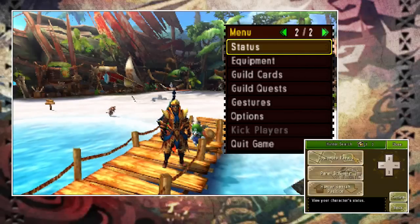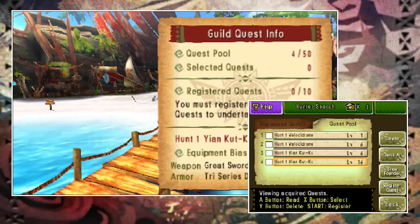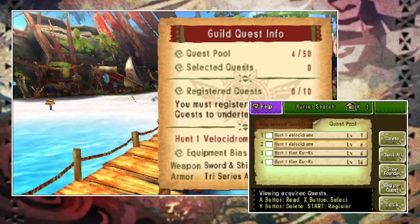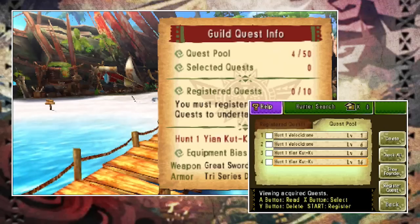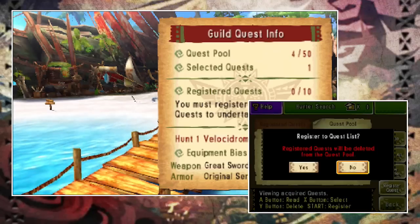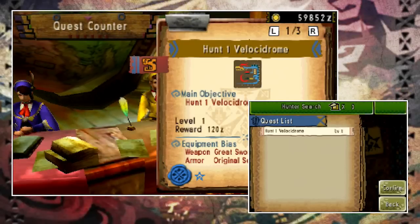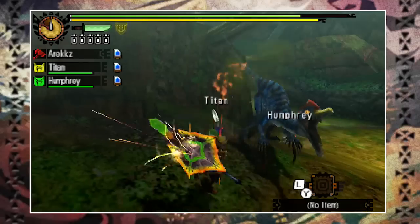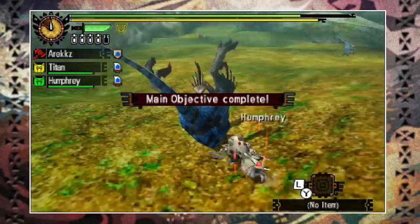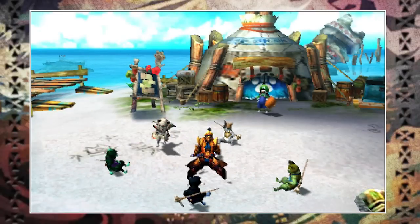Back in town, open your menu, go to page 2, and scroll down to guild quests. On the bottom screen it lists the guild quests you currently have. In order to go on these quests you need to register them, and once registered it disappears from the list. I currently have 4 here, so I'll register this level 1 velocidrome — tick the box, hit register, and head over to the gathering hall. Speak to the quest lady and select the guild quest option. From here you can see you can now go out and hunt a velocidrome, and this is how you are able to hunt those rare monsters that don't appear in your usual quests, with Yankaku being another example.